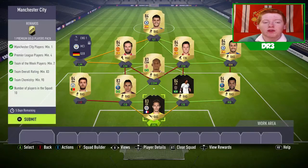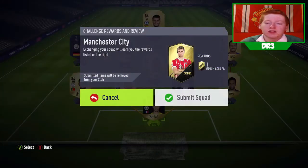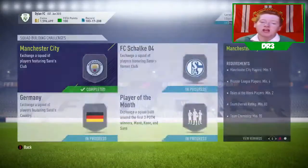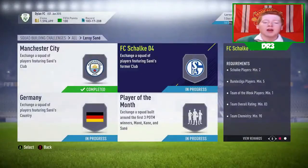Here's the method we use for the Man City one — this will get us a premium gold players pack. But we're really just looking for that end product, Leroy Sane 86 red card, which is a pretty decent upgrade to be fair.